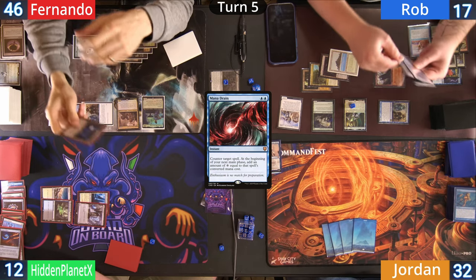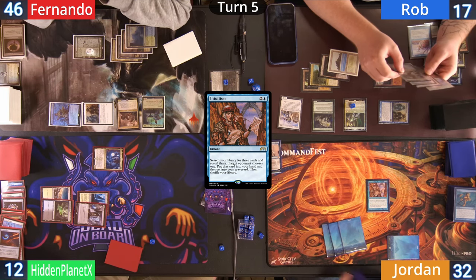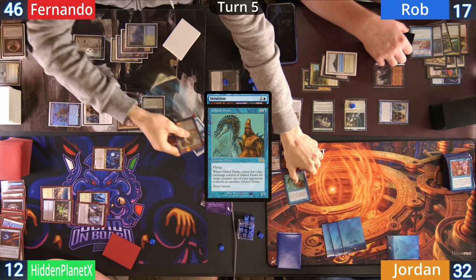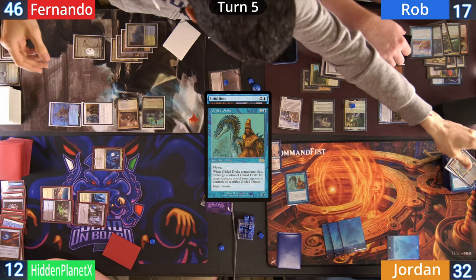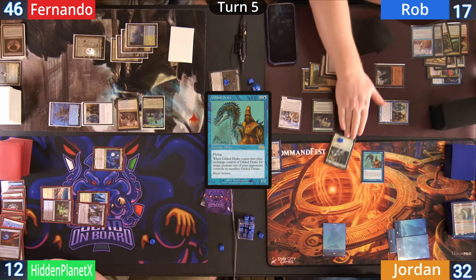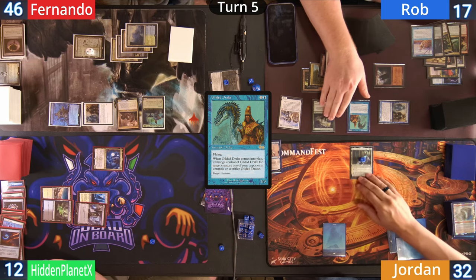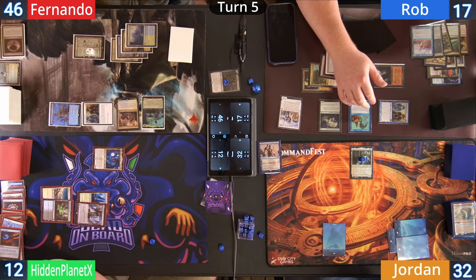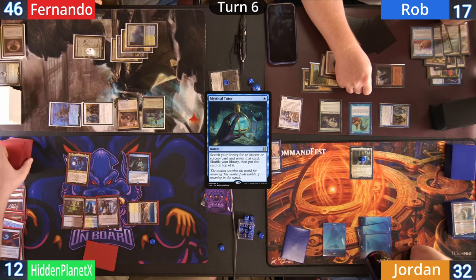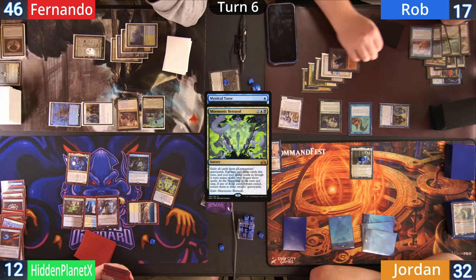Jordan untaps and gains two colorless from his Mana Drain. He uses his floating mana and an Island to cast his tutored Intuition, grabbing a Gilded Drake, Stasis, and a Mana Vault — with Fernando giving him the Gilded Drake. Jordan wanted to take Tivit originally but didn't have the mana for the ward, so instead steals Kenrith, worried that with Dockside and a Phantasmal Image in the bin, Kenrith might just steal the game if left unattended. Hidden untaps and before his draw Mystical Tutors — originally thought he had a Sevinne's Reclamation but settles on a Mnemonic Betrayal.